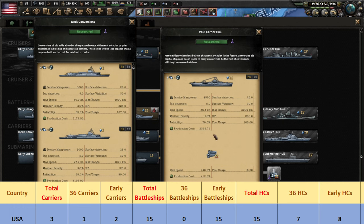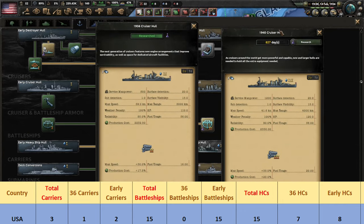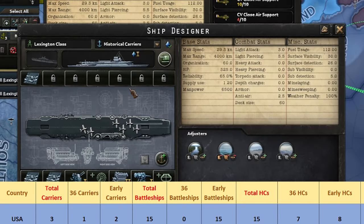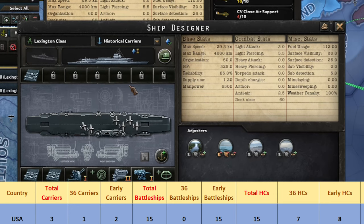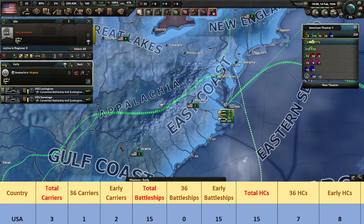If you're going to build carriers from the start, it's still better to use the newer hull. Besides, you don't have screening ships that can go up to 4,000 kilometers from the start, as you'll need to research the 1940 light cruiser hull to match that range. The 1936 ones go up to 3,000 kilometers, which is the range of the new carrier that you have. Still, it's nice to know that the older carriers you already have aren't going to be obsolete in mid-to-late game.